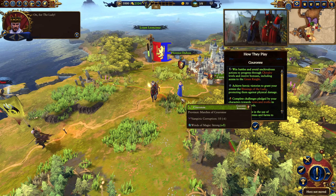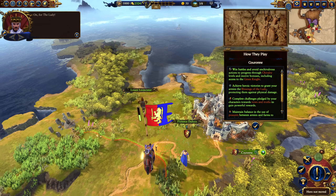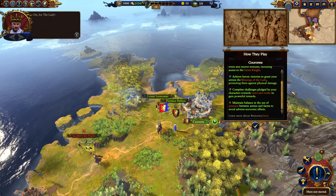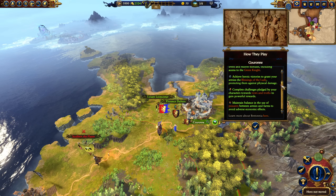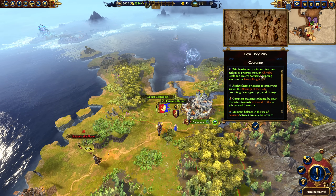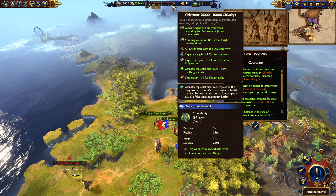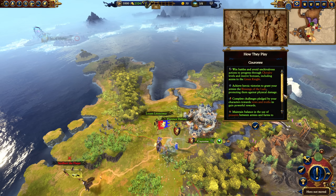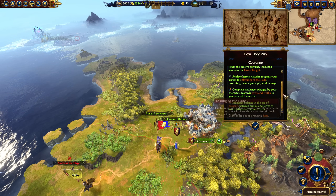Alright, here we go — Bretonnia. I have not played you for absolute ages so hopefully I remember how things go. This is SFO Bretonnia so there are additional systems as well. Chivalry — we want to avoid unchivalrous actions to progress through chivalry levels and receive various bonuses, including the ability to use the Green Knight.